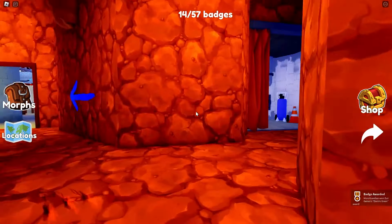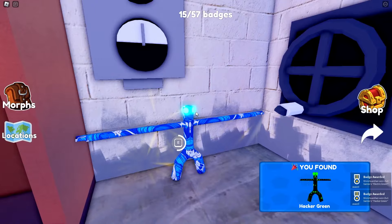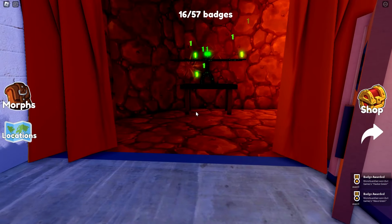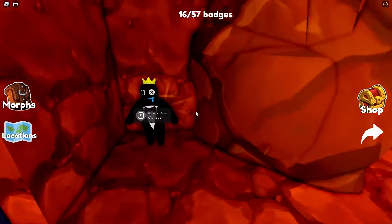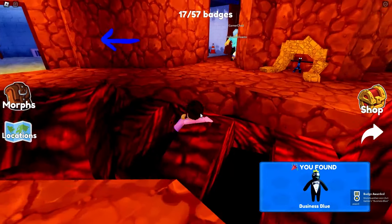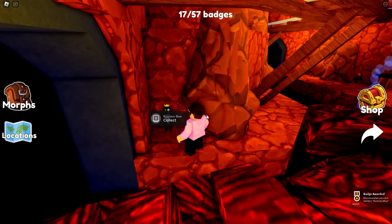There's also one in the fireplace, and there's probably one over here too. Oh yeah. Hacker! Oh there's another one — oh my gosh, there's so many in here. Let me catch up with you, I get lost easily. There's three over there, one on the fireplace, and a tuxedo blue over here.